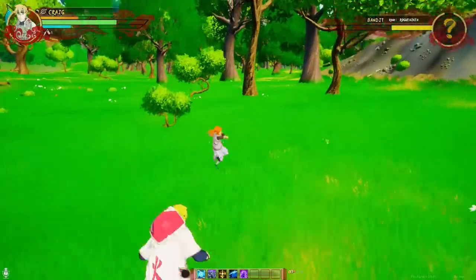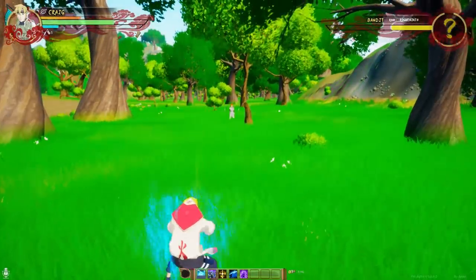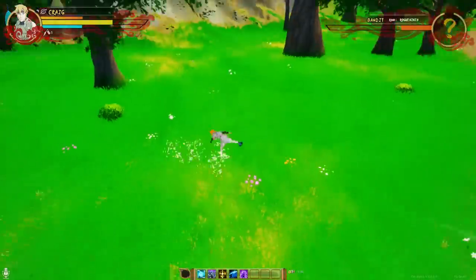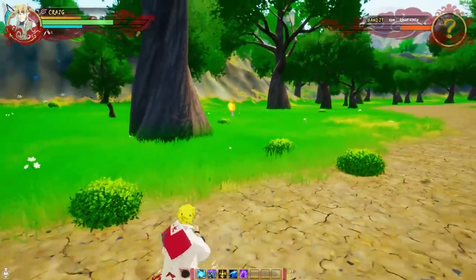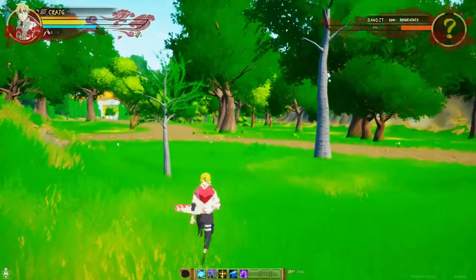The good thing about Rasengan is it's kind of quick to activate, and you can't get punched out of it very easily. What I'm trying to do is throw a kunai, teleport to him, and Rasengan him in the face. I'm going to try to do that combo — you know what, I'm just about to kill you. Get him, clones.